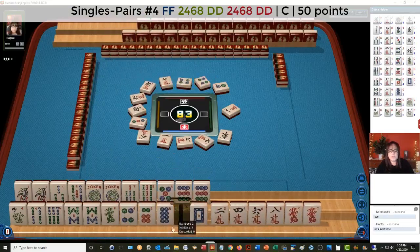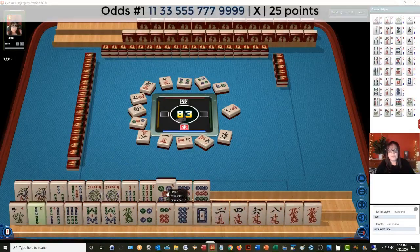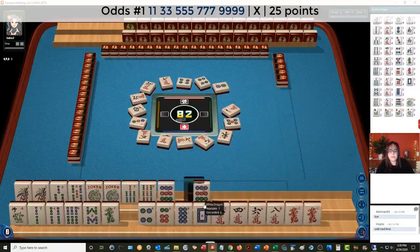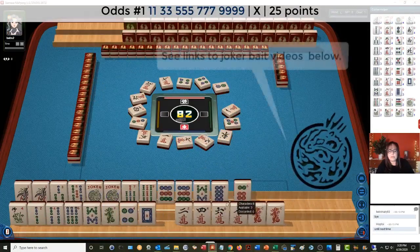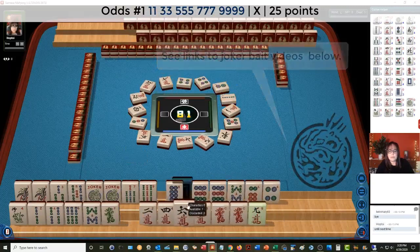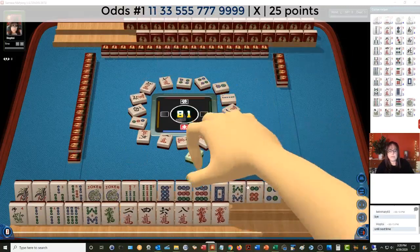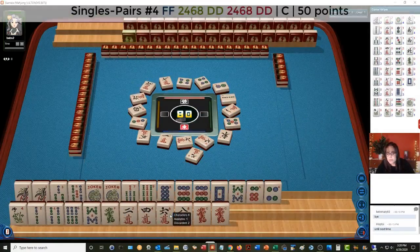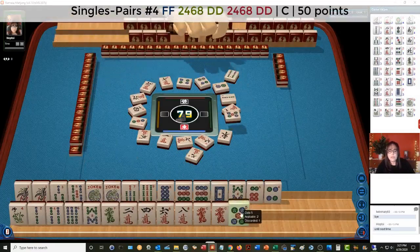Two, four, six, eight — we got that one. Let's discard five dot. We'll hold the nine dots maybe for joker bait, and these can go. Two bamboos. Nine crack we already discarded. Nine pair hand — so we're one away from ready on a two, four, six, eight pair hand. Four bamboos. We need a green dragon.